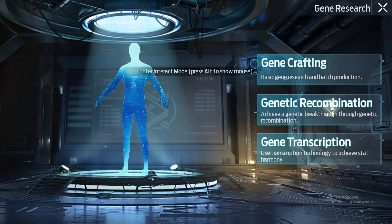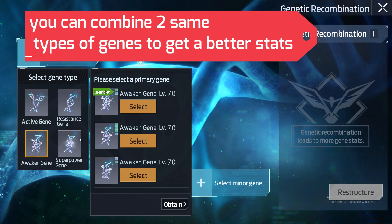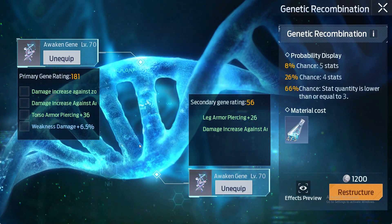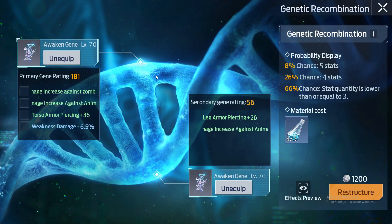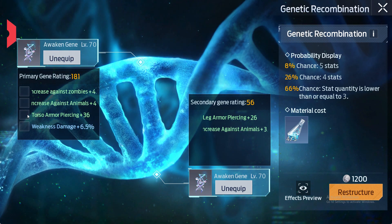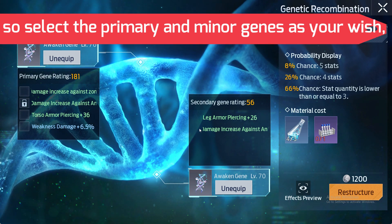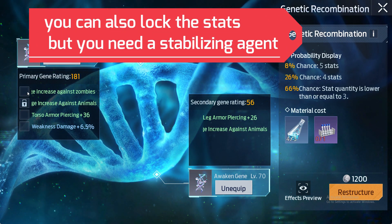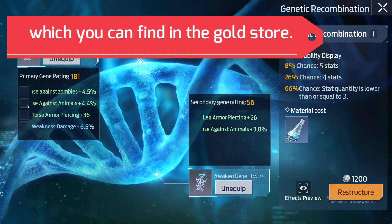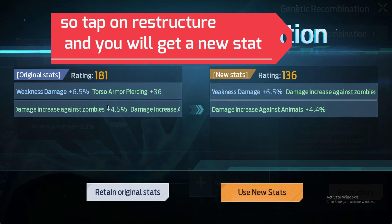The next thing is genetic recombination. You can combine 2 same types of genes to get better stats using a recombining agent. Or if you are unlucky you may even get bad and low level stats. Select the primary and minor genes as you wish. You can also lock the stats but you need a stabilizing agent which you can find in the gold store. Tap on restructure and you will get a new stat.